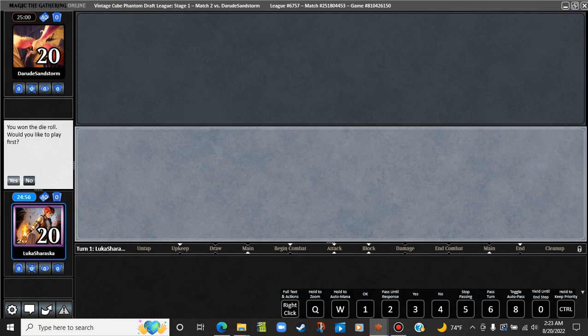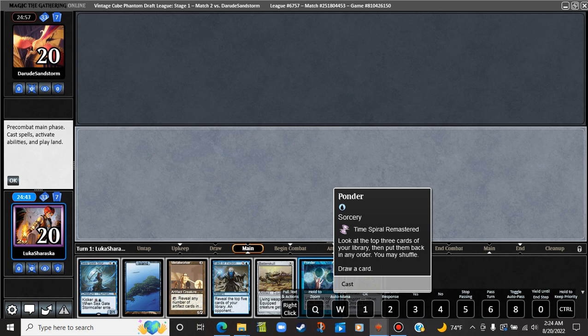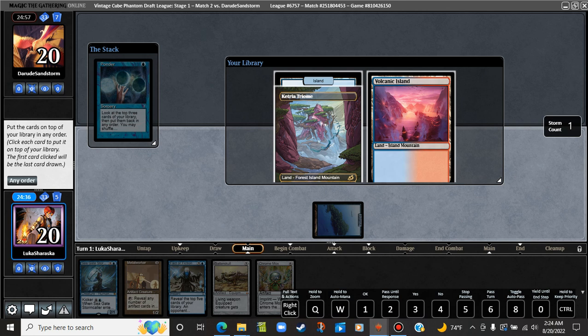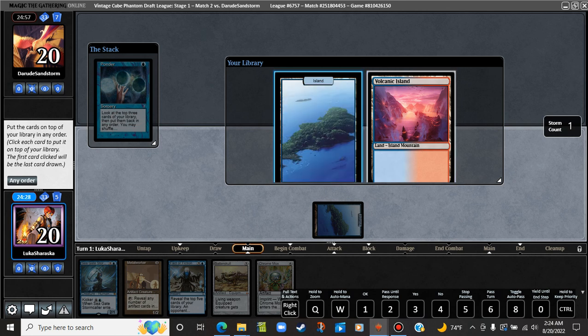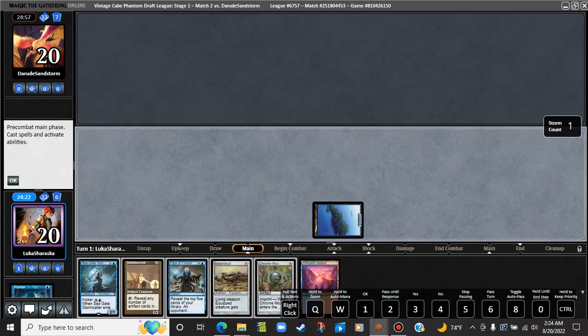Looking like a pretty okay hand. We have a Chrome Mox. Ponder. Probably gonna put this Seagate Stormcaller under the Chrome Mox. Looking to keep a land with this Ponder. Three cards on top of your library in any order. No thanks — I'll draw all of those cards, actually. We'll hold off on doing the Chrome Mox till next turn.